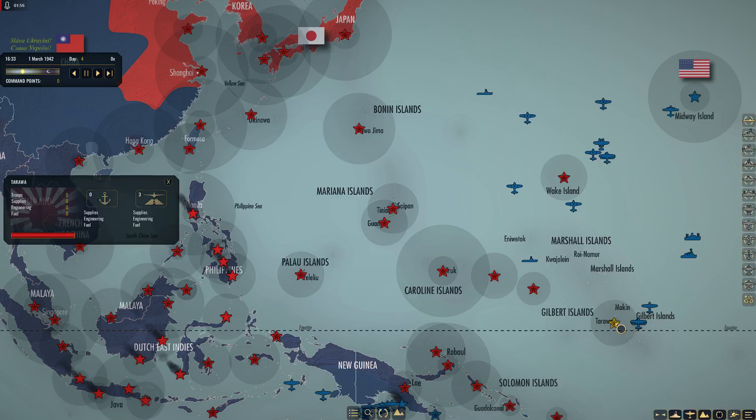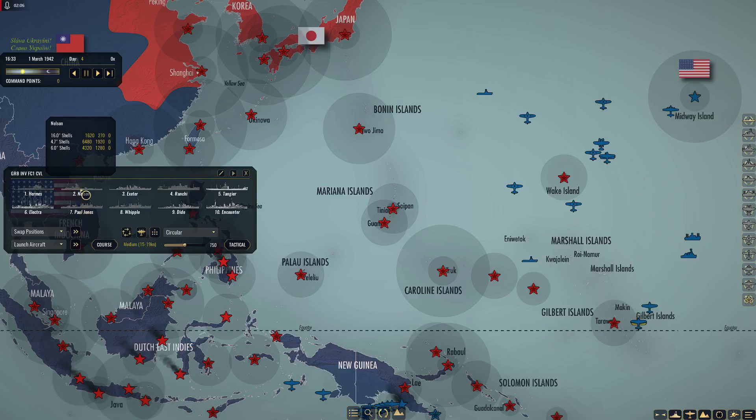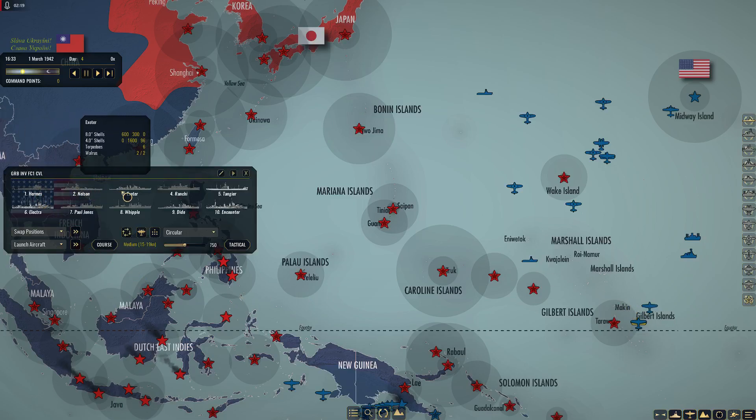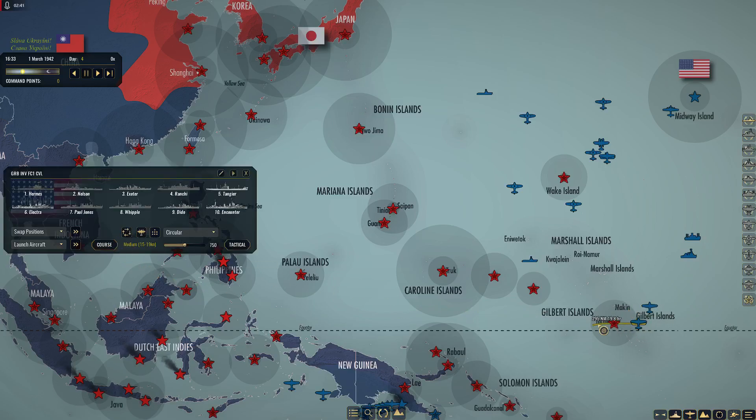We're going to send them in. The reason why Tarawa — it has a level three airfield. Now if we get in and we find out that we're overmatched, we're probably going to use maybe the Nelson to bombard any other ships that can bombard, but I'd rather not have to do that. So when I land these troops, let's see how many we got here — 17, let's say 2,000, 2,100, 2,300. That may be about half, but I'm not expecting that. Let's send them in and see what we can get out of this.